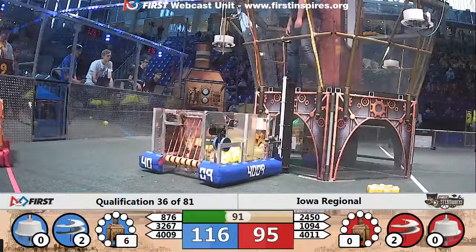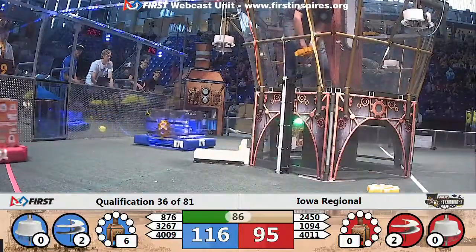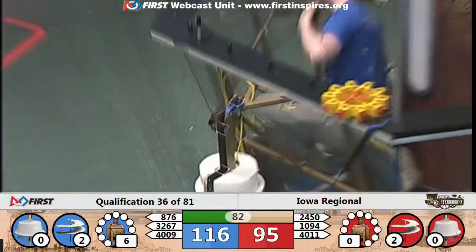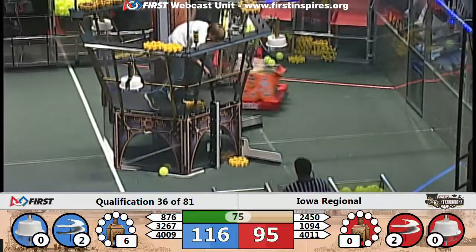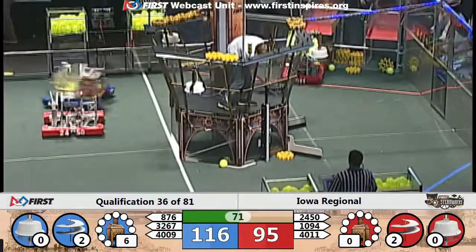Reds, 40.09, trying to get a gear placed on the mechanism — they do so. They'll spin back and head to the corner now. Quick contact with 24.50. They get by and get in place for another gear. Reds trying to keep pace, down 21.